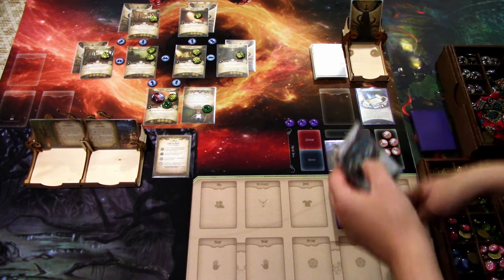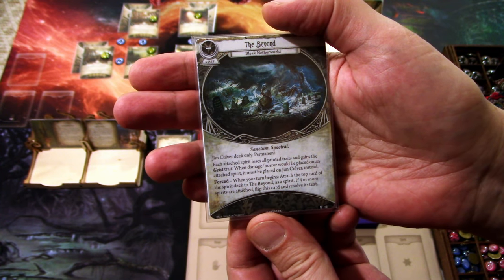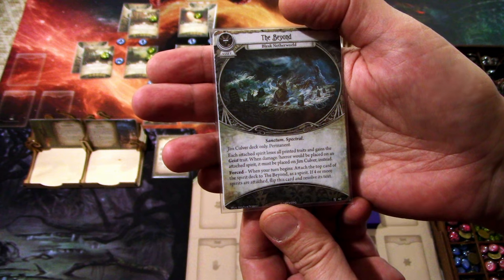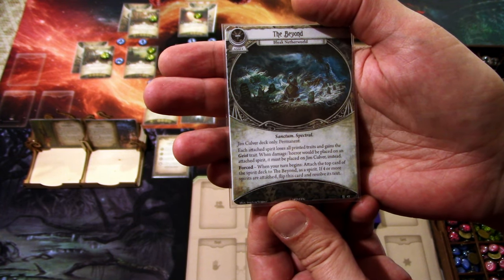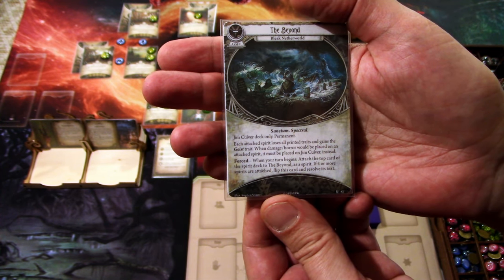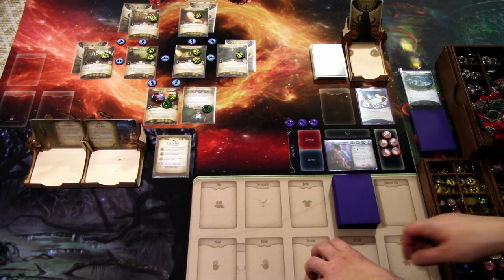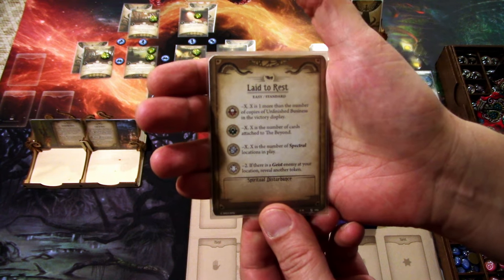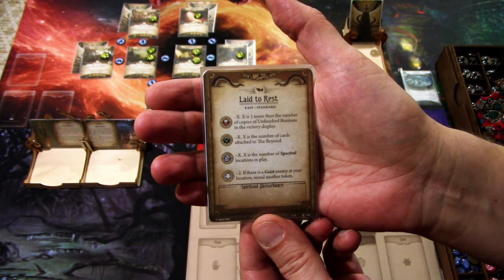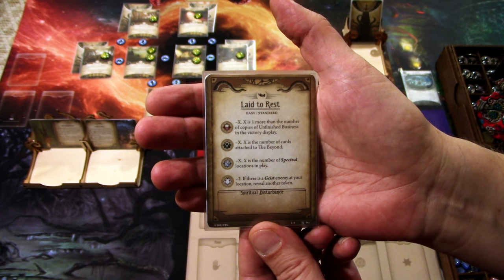We have the spirit deck and the Beyond in play. Each attached spirit loses all printed traits and gains the Geist trait. When damage or horror would be placed on an attached spirit, it must be placed on Jim Culver instead. When your turn begins, attach the top card of the spirits deck to the Beyond as a spirit. If four or more spirits are attached, flip this card and resolve its text. The skull tokens are minus X, where X is one more than the number of copies of Unfinished Business in the victory display. Cultist is minus X equal to the number of cards attached to the Beyond. Tablet is minus X equal to the number of spectral locations in play. Elder Thing token is minus two — if there is a Geist enemy at your location, reveal another token.